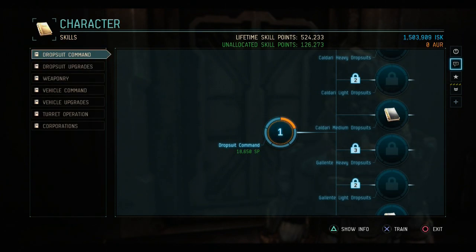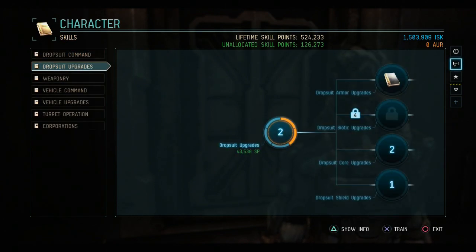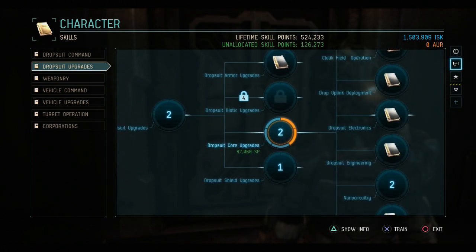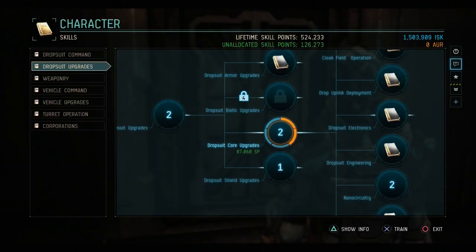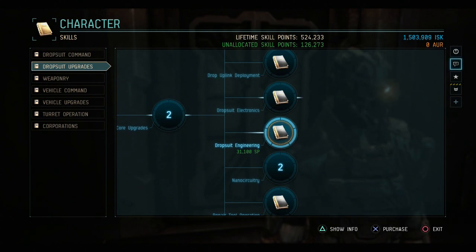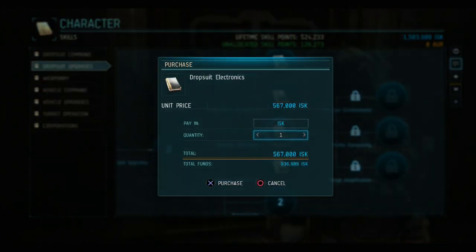So what I'm going to show you now is: if you want to improve your fits, you're going to need to start upgrading your drop suit upgrades, your core fitting skills. The first skill to take a look at is Drop Suit Core Upgrades — every level gives you one percent to the drop suit's maximum power grid and CPU. If you're going for nano circuitry, you'll need two points in it, but it doesn't do a lot. The better ones, as far as increase per level, are Electronics and Engineering.